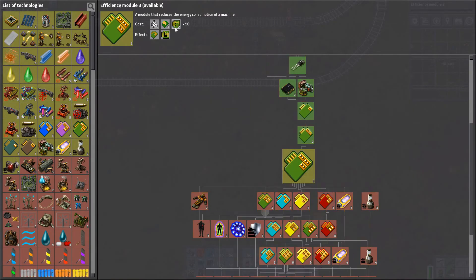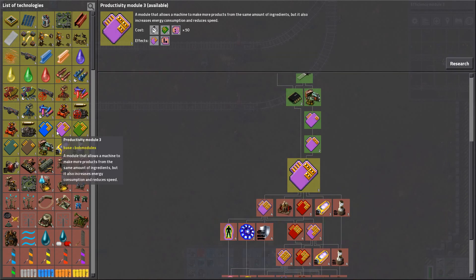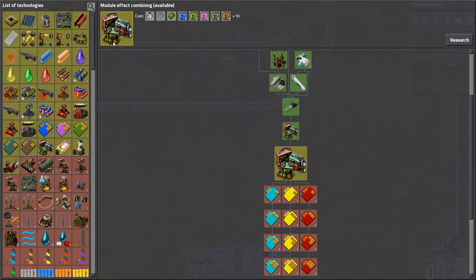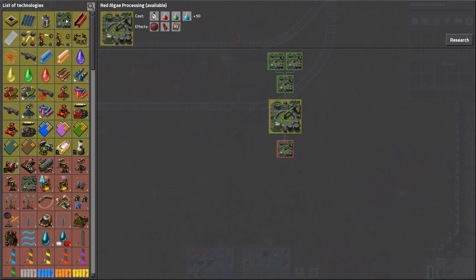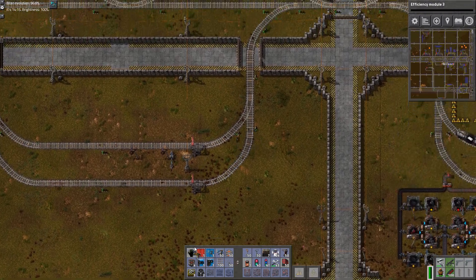I cannot make the speed modules. What's the problem? Main module board is needed. Well, then let's see if there's something else we can make. I need this - main module board. What about module effects combining? Oh, they go into the raw ones - that's pretty cool. But nonetheless - what is this one? Red algae from ammonia and thermal water. Wow, that better be valuable. Red algae to cellulose and calcium carbonate. Alright, I might need calcium carbonate at some point.